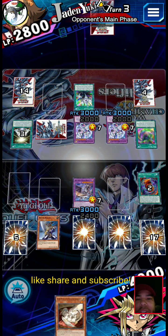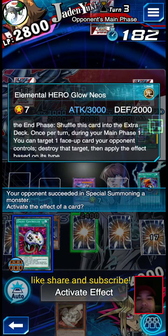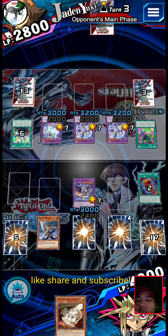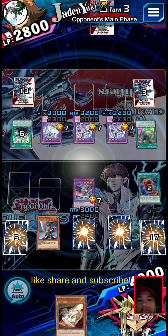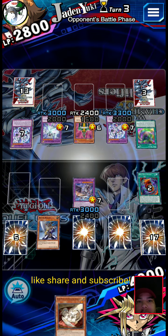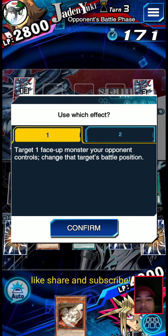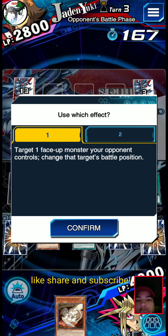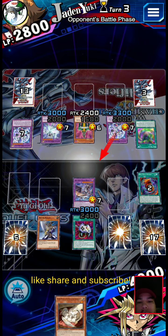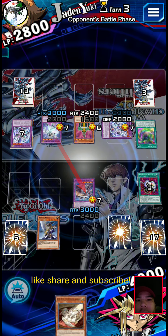Oh Jesus - he pulled both Neos Fusions and Miracle Contact. Good lord. What does this do? Once per turn you can target one face-up, destroy the target. Okay. So we're going to just Econ that.